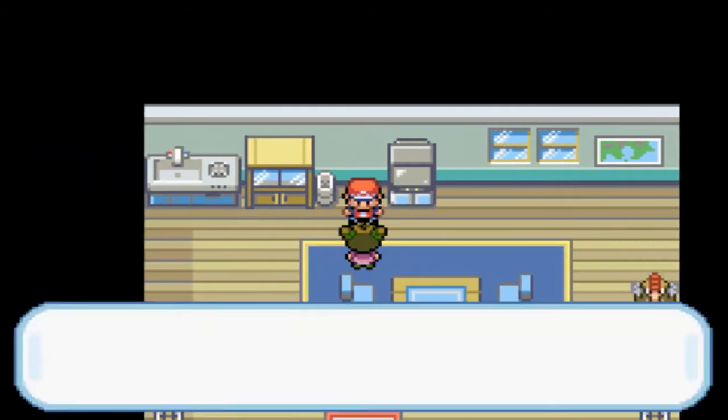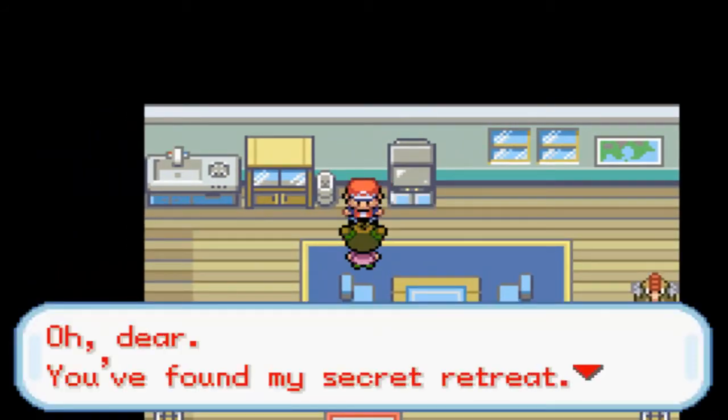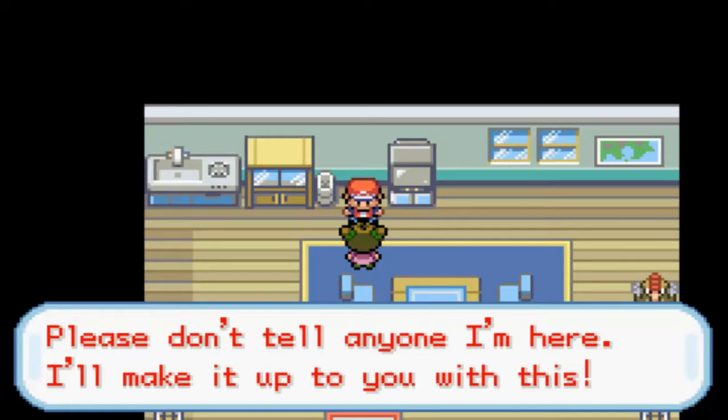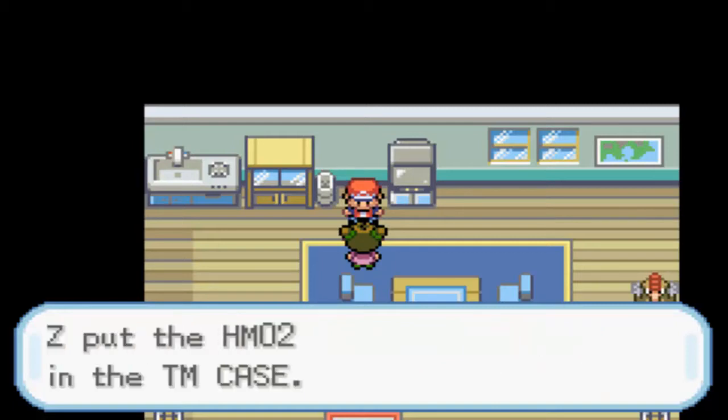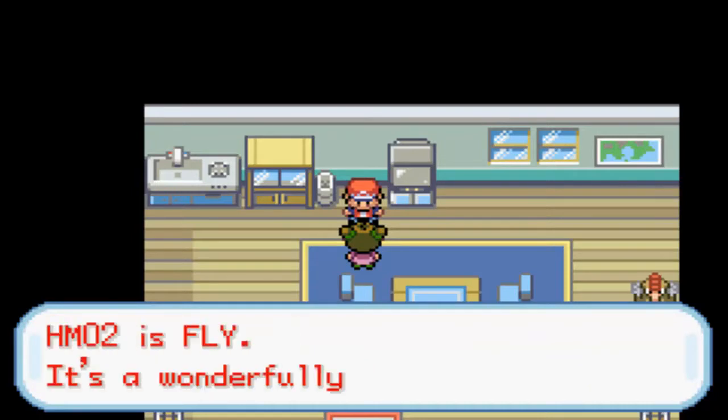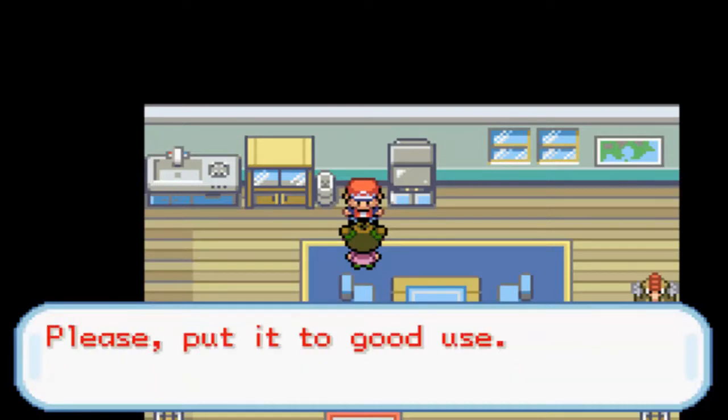Little girl, talk to me. 'Oh dear, you found my secret retreat. Please don't tell anyone I'm here. I'll make it up to you with this.' And we get HM02, which is the HM Fly. It's a very, very, very helpful move.